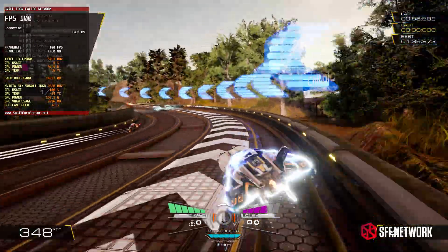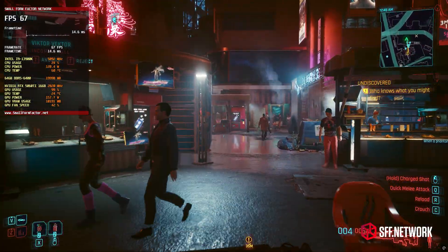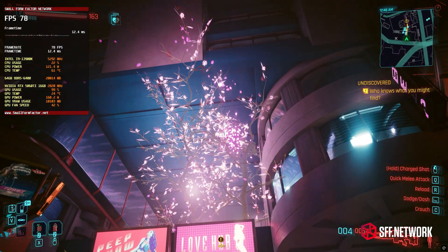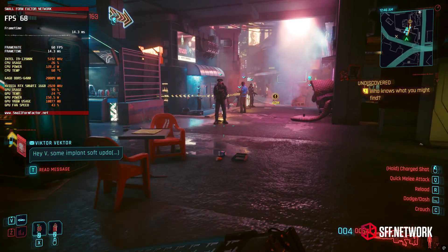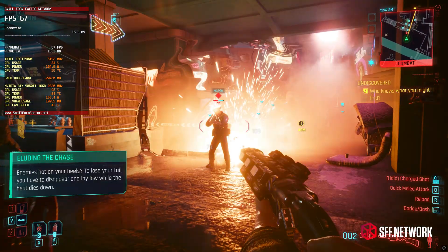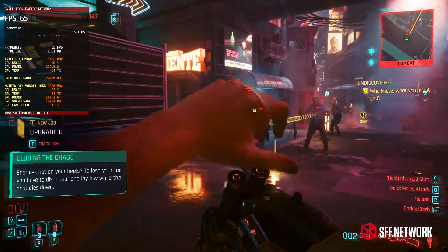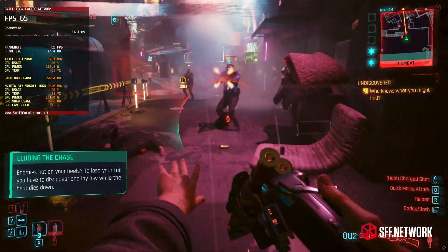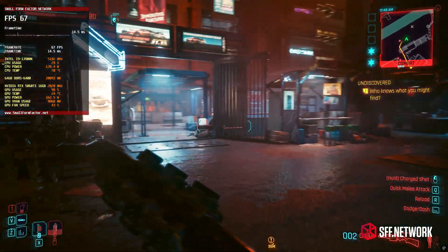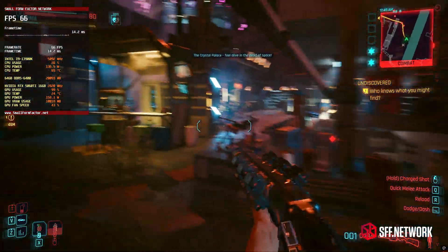Let's begin with Cyberpunk 2077, which continues to be a heavy game to run on any GPU. The RTX 5060 Ti was able to get 60 FPS with the high preset and DLSS set to performance in 4K resolution. Balanced mode would drop into the 50s. I captured the footage in one of the more demanding areas while also picking fights with several factions at the same time. The game was quite playable and enjoyable, while also still looking really good. Just don't expect to use path tracing with the 5060 Ti.